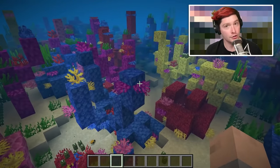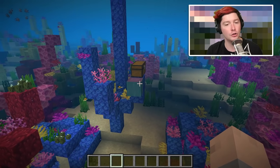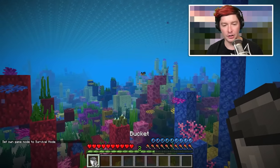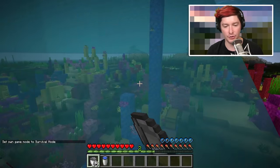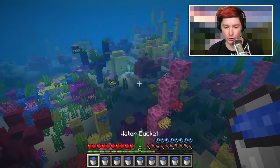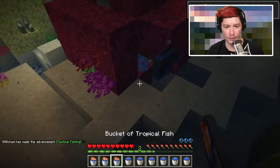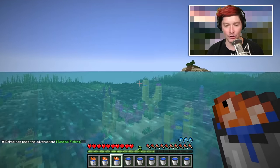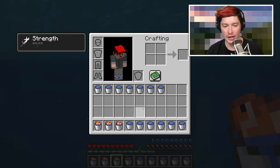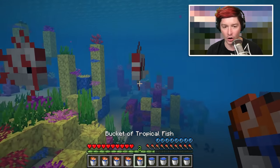Why do we need iron and shulkers? Because we need to pick up tropical fish in a bucket to feed to our axolotl to turn on breeding mode. Unfortunately, while normal buckets will stack — 16 buckets right here — once you pick up water in them they will no longer stack. Same with tropical fish buckets — they don't stack either. So you need a lot of iron for all the buckets.